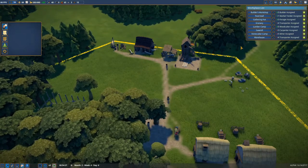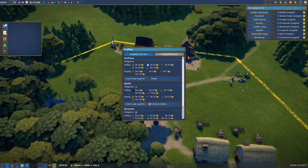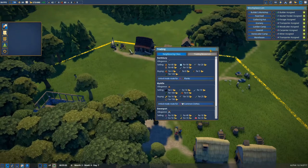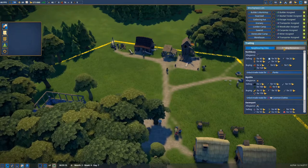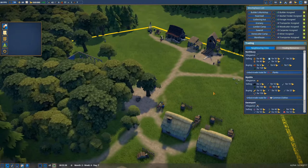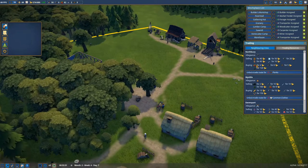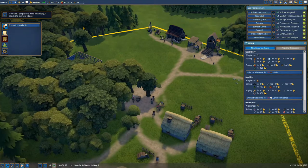Up here there's a trade icon — there's a little cart. To unlock a trade route to a neighboring city, in this case Northbury, we need twenty planks. So as soon as we have twenty planks I will unlock the trade route and then I can set up trade — tell them what to buy and what to sell. We can see already that they are selling quite a few things, also tools which is good because we need them, and they will also buy berries from us and even planks if we have enough.